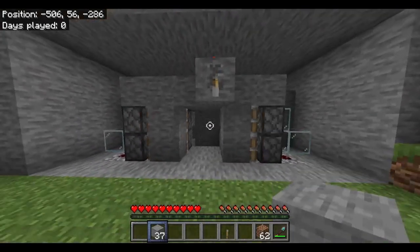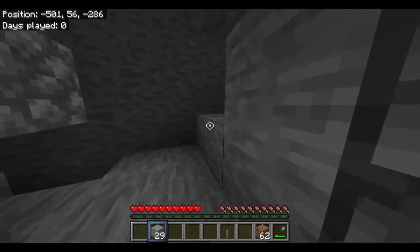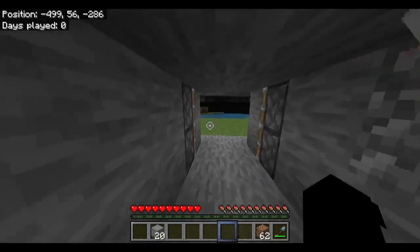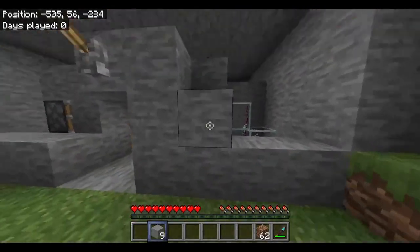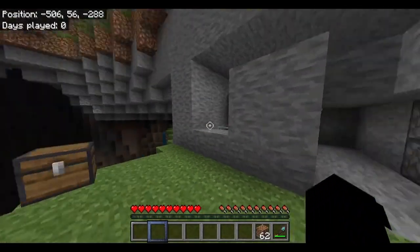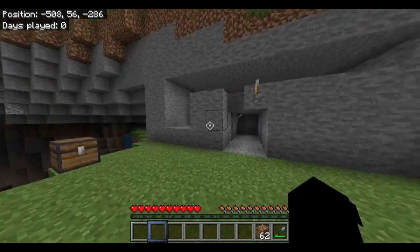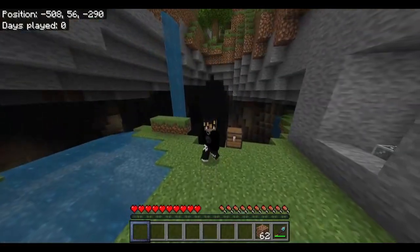That will be it complete! You can now fill in the rest with your stone like that if you really want it. You will need to place your last lever here — that will power it from the inside. Then with the rest of your stone, fill in here to make it blend in with your environment. That will be your Jeb door complete! Hope you enjoyed the video — if you did, please don't forget to hit that like button, and I will see you in the next one. Bye!